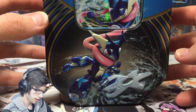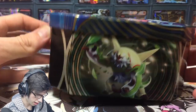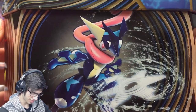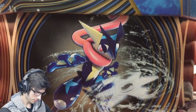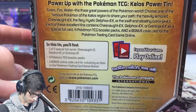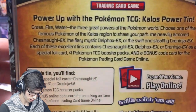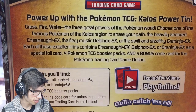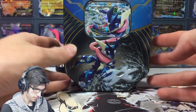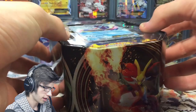On the tin we've got Greninja on the front with a water shuriken, Delphox on the bottom, Chesnaught on the side — that art for Chesnaught is awesome — and then Greninja himself on the other side. On the top we just got the logo, and on the back it says 'Power up with the Pokemon TCG Chaos Power Tins.'